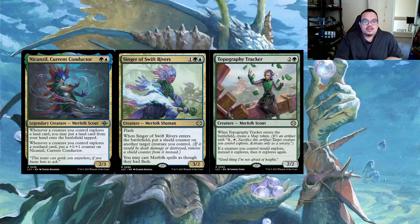Topography Tracker at two and a green - when it enters the battlefield, create a Map token which is an artifact you pay one and sacrifice to explore, though only at sorcery speed. But if a creature you control would explore, instead it explores then explores again - it's an explore doubler. Drop this on turn two or three, then your commander turn four, and your creatures get double plus one plus one counters or you're able to put a bunch of lands into your hand. Such a good card for any deck that wants to fiddle with the explore mechanic.